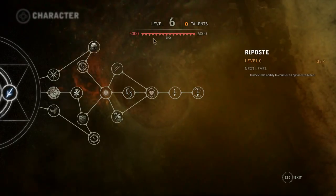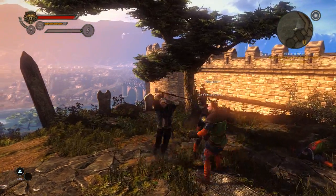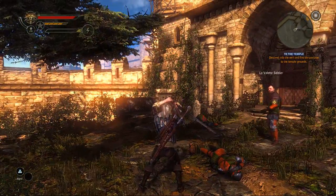Developing your character towards sword fighting can give you brand new possibilities and skills that you can unlock, like a riposte on the opponent. It requires some timing, but is deadly effective.